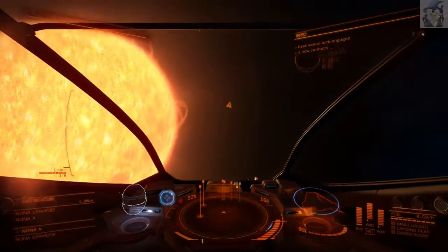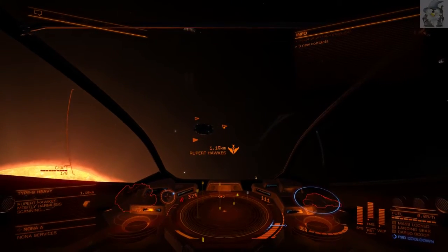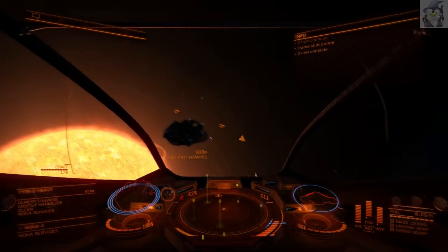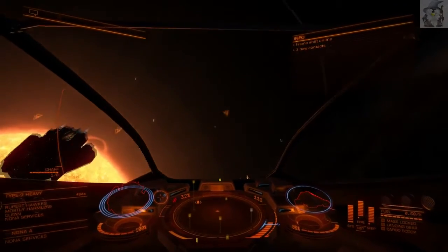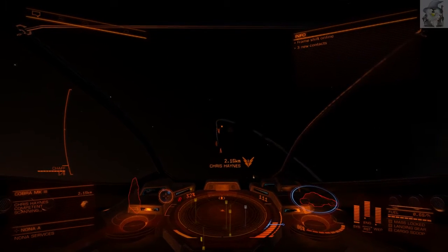I've just jumped out of super cruise. I'm now going to find some targets — hopefully we'll find some good juicy bounties. What is that? Type 9 Heavy — hopefully that's clean. Thank god, because that's probably going to take half an hour to kill. Oh, let's be a good test.